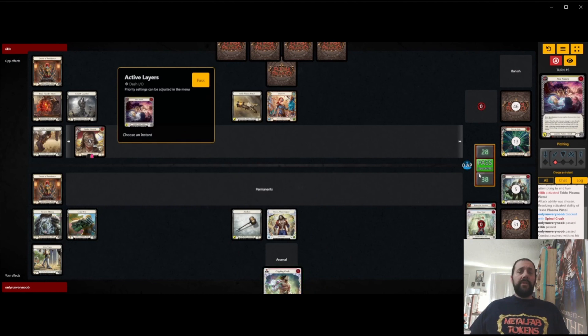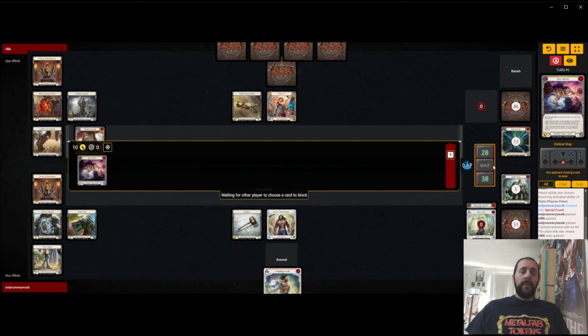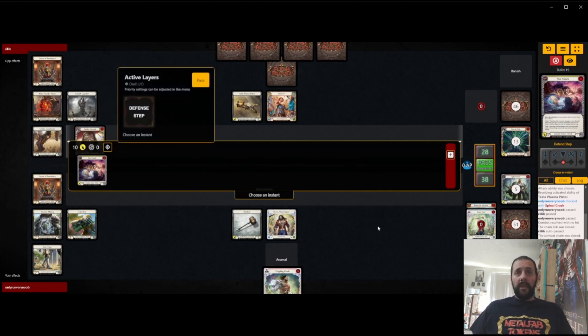We might even just throw Starstruck instead of the Crippling, looking to dominate the Crippling later as opposed to saving the Starstruck to dominate. And it looks like that's what I'm going to end up doing. I sort of forget what I just pitched — maybe it would be good next to the Rouse, maybe that's why I pitched it on top. But if I pitch it on the bottom, I can look to pitch two attacks next turn so that Rouse is turned on in second cycle.